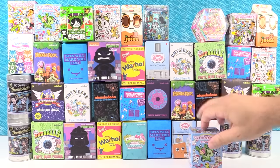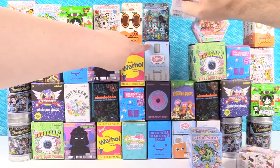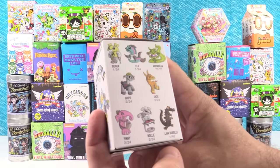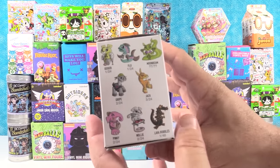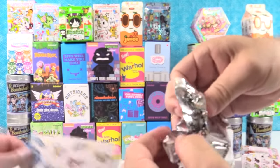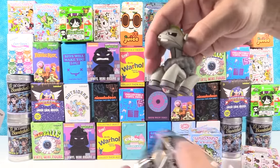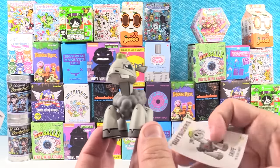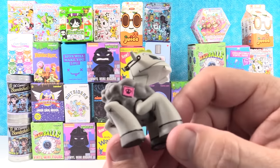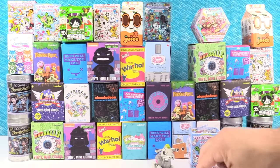Paul is going to start us off with Kid Robot Outsiders. These are awesome looking figures — they always remind me of skateboard art, which is why I like them so much. I would love to get Moonbeam the little Zen squirrel, or Allie the cat. We have a little sheep — Grape, the black sheep. He's got a safety pin in his ear, a little punk sheep, and a fluorescent skull. These all come with little cards.